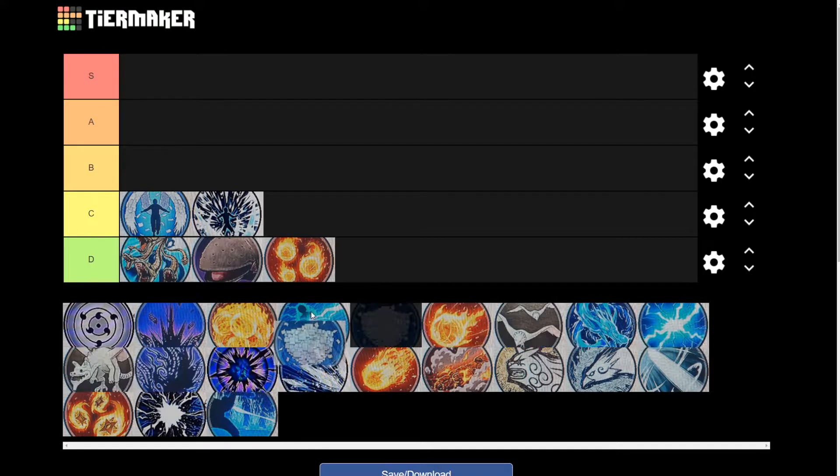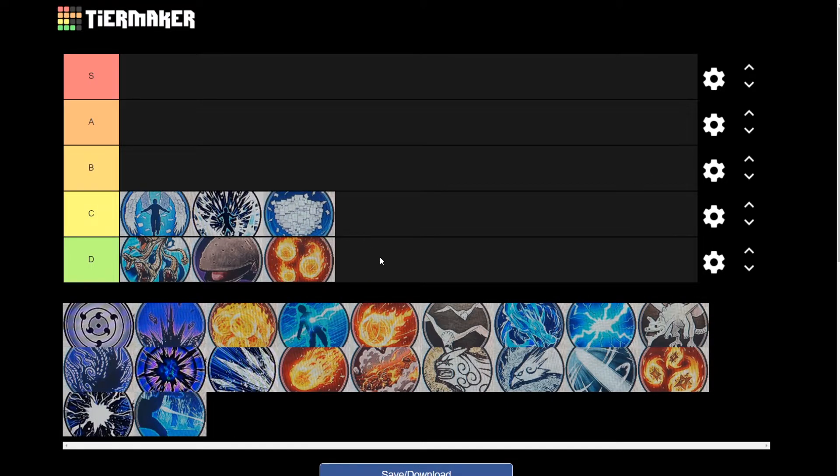Next is the Shigigami Dance Shield. Now this isn't very good at all — it's very slow. But it is good for one purpose, and that's kind of trapping your enemy inside the paper, which allows you to start your combos. But it's very very low tier, and that's why it's in the C tier.